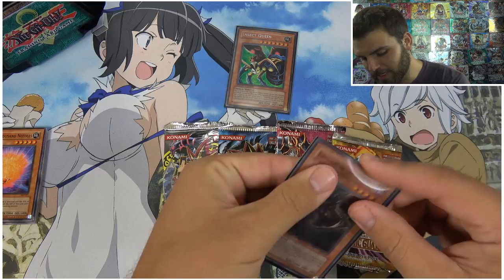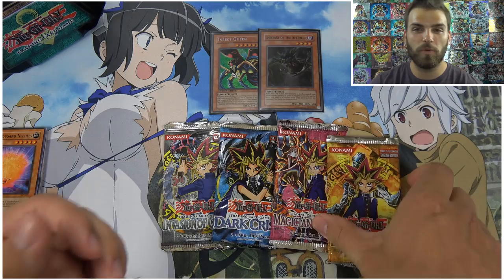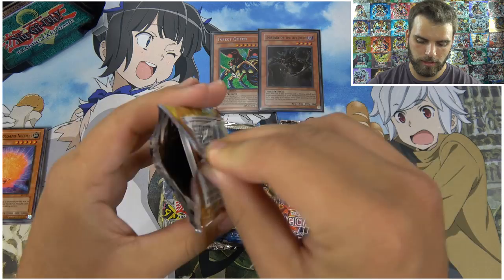Emissary of the Afterlife, Sonic Jammer, Desert Sunlight, Spirit Color, and Blessings of the Nile. That's about as good as it gets — starting off with a foil in our very first pack! Let's see if we can get an insane opening and pull two foils.